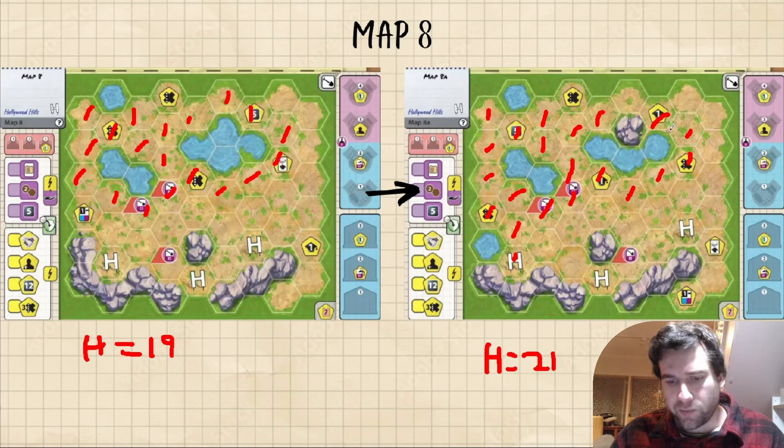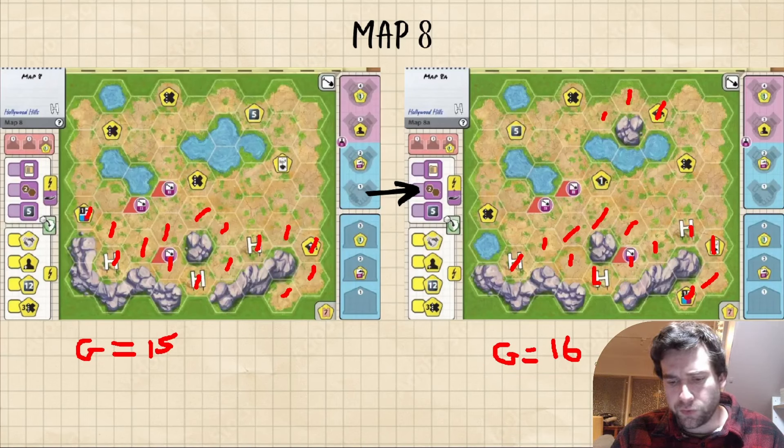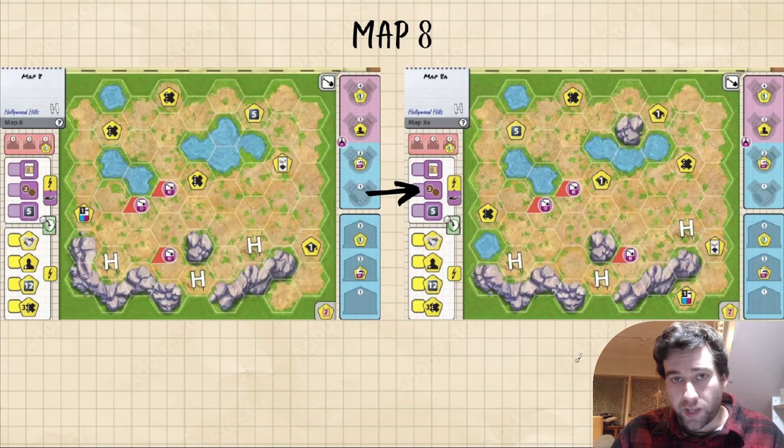Hydrologist is slightly better because of the water being moved away — 21 money is a great return, and on a map where you're getting more sponsor cards and in turn sponsor buildings, it is easy to fill up your map, which means you get the most value out of Hydrologist. Geologist is similar too — not as good as Hydrologist, however the rocks are generally what you want to cover early, so even getting 13 early money is great. And Archaeologist actually got a buff — there are now 5 rewards on the border compared to previously being 4. More of a balancing thing as well: Hollywood Hills has been regarded as one of the weaker maps, so making Archaeologist stronger on a map that you're more likely to get it kind of thematically makes sense.